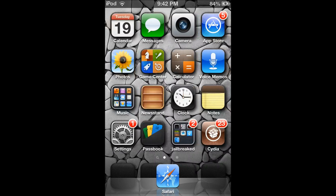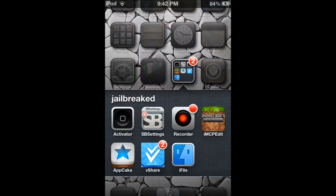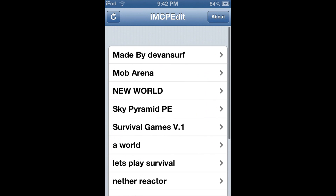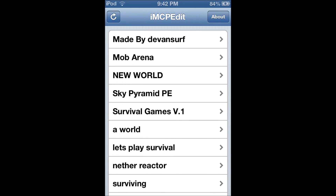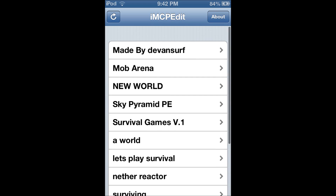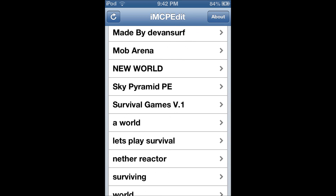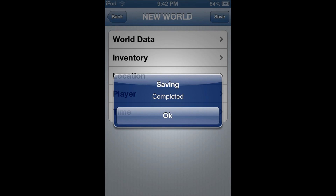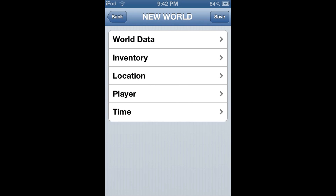Once you do that, you are going to want to go to IMC edit. Right now I already fixed the problem, so just make believe I have the problem you're having. So here I have the new world. What you want to do is press save on the new world, then exit.